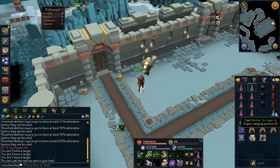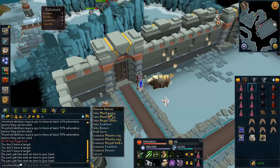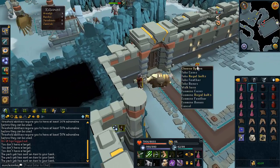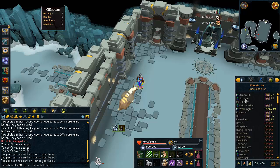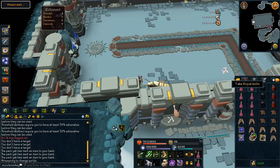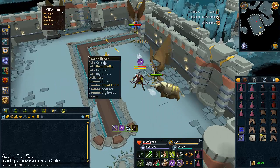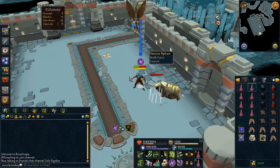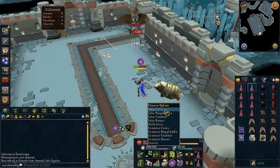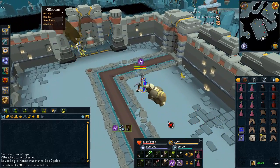If you have a yak, bank the super ranging potions because they're worth 9k each — very worth banking. That's the main reason I bring a yak, along with rune crossbows and black d'hide bodies which are worth a little bit. I did get hit a lot that kill, but normally you won't use four food in one kill. With the manta ray drops from the minions, it replaces the food you lost. Quick hop to another world and start a new kill. Since you're using Guthix's Blessing after every kill and minions drop a lot of food, you can pretty much last here as long as your prayer holds out.